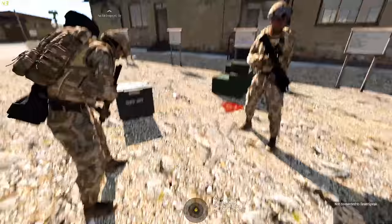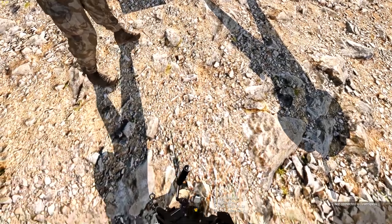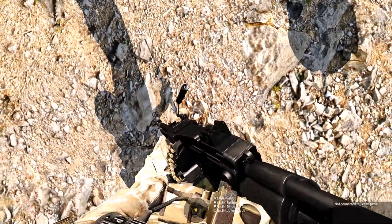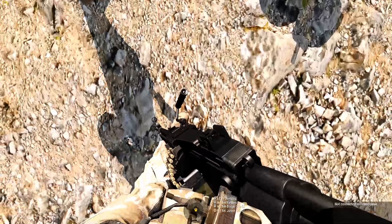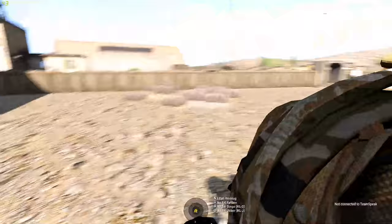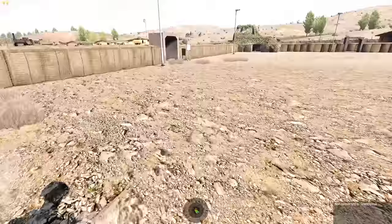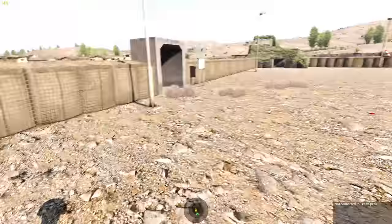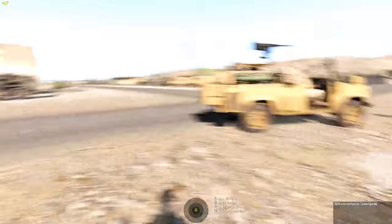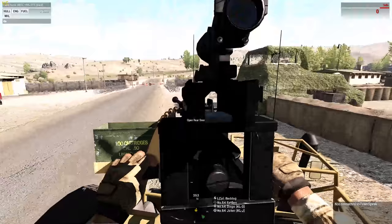I've got a vehicle outside the gate. I'm going to grab some more smoke grenades. I was going to grab a Valon as well but won't, for the reason. What vehicle are we in, Joker? We're in a Wimick. Dingo, let's wander out to the vehicle. That way? Yep, it's out to the west.